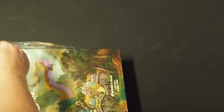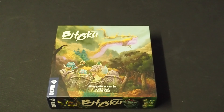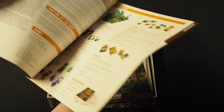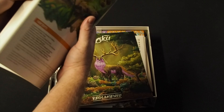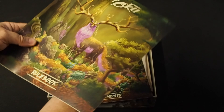So as you can see, beautiful art on the cover, really nice pictures. The rulebook is quite thick. It seems to be pretty well set out with lots of pictures, which is good. Still pretty hefty though — that's 29 pages of rulebook there.